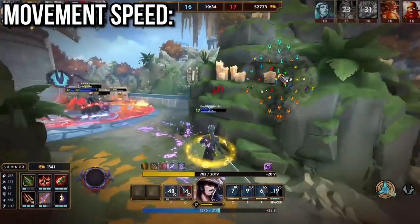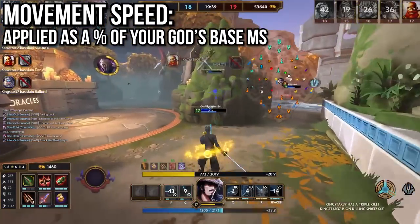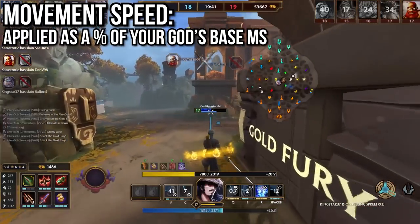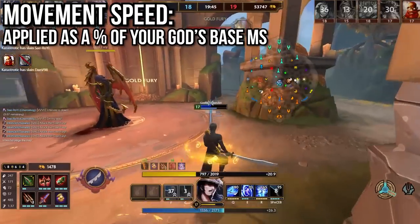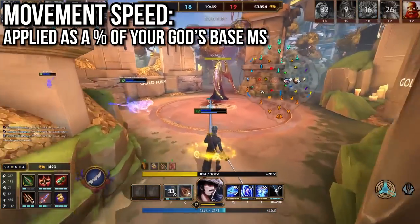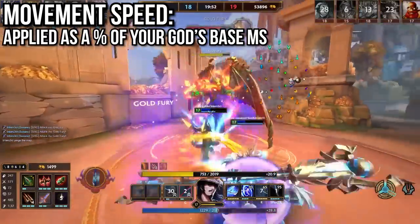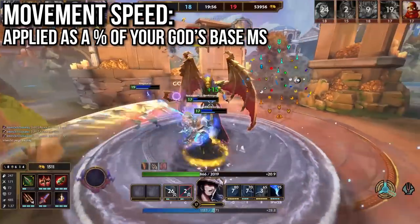Let's talk about movement speed. In Smite, movement speed works the same way as attack speed — it is given as a percentage and that percentage is applied to your god's base movement speed at level 0. This means higher base speed gods get a little bit more value from building movement speed than lower base speed gods. But also like attack speed, it's usually not worth considering when crafting a build, as the difference is pretty negligible even between the slowest and fastest base speed gods in the game.